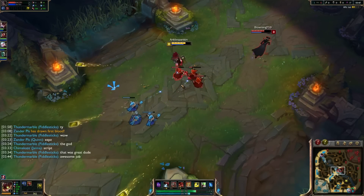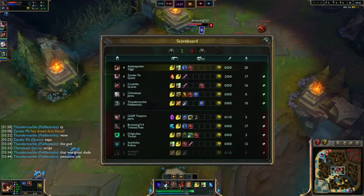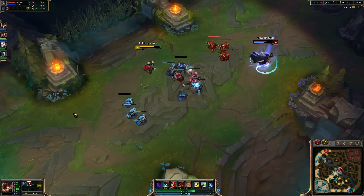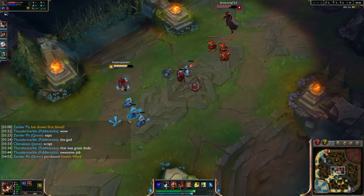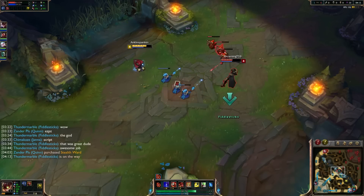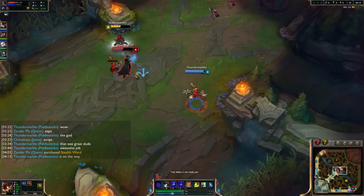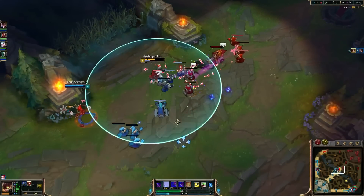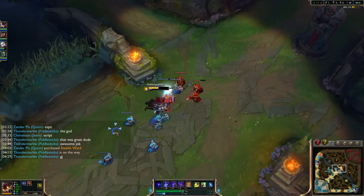Getting another auto off, dropping a Q. CS is 22 to 17 right now — we're actually up on him. Not a huge lead but a lead's a lead. The main thing to be mindful of is that Twisted Fate can spam abilities more easily due to the red/blue card mechanic. Fiddlesticks is coming in — knock this guy back, drop the fears under his boots, and boom, that'll be an easy kill. Thank you Fiddlesticks for the gank, set up perfectly.